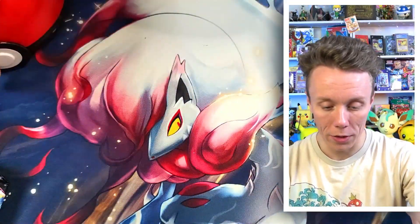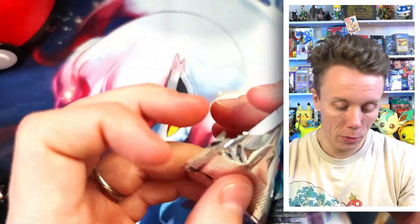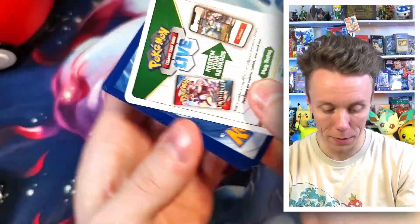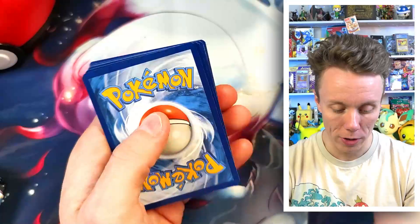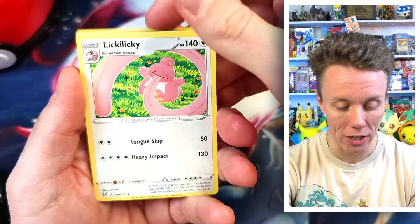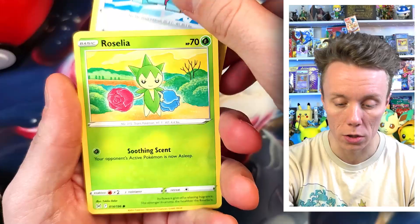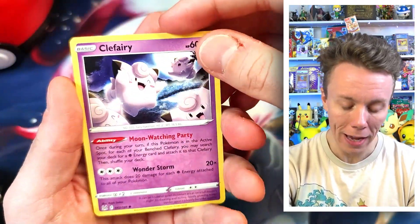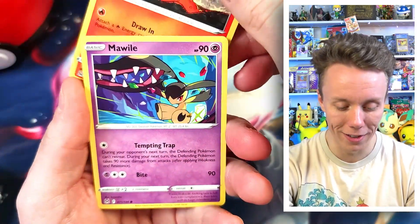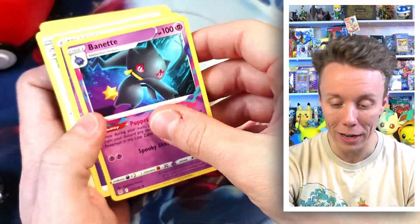Let's start off with our pack of Lost Origin — these are all sets I have not really opened. I believe the pack trick is four cards from the back to the front. We have a Psychic Energy, Lickitung — Lickitung's such a weird name — Relicanth, Lost Vacuum, Porygon, Roselia, Clefairy on Mount Moon, Slugma, Mawile, a nice reverse Kingdra, and a Burnett. Very cool.